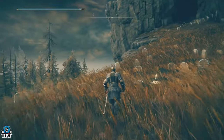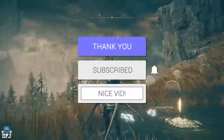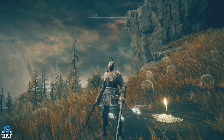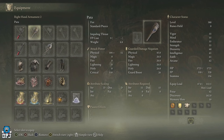It also comes with a talisman too. My name's DPJ — if you enjoy the video, leaving a like really helps out, and if you want to see more be sure to subscribe. The Old Seeker armor set, as you can see, looking pretty badass — and we have the weapon too, the Pata.